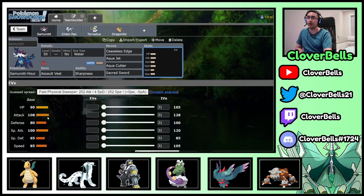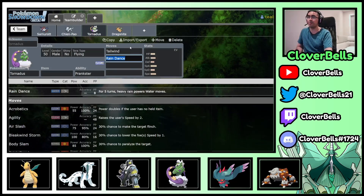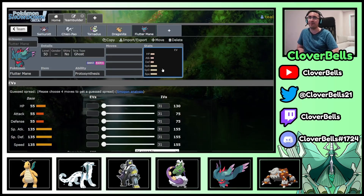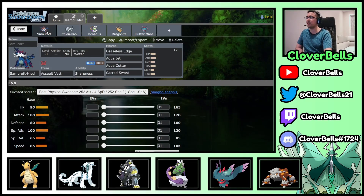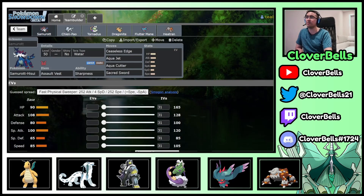Tailwind gives you speed control on the team. Flutter Mane is a great addition — it's the strongest special attacker in the format, and Substitute is a really good option on it right now. I'm adding Heatran for triple typing with Tera Grass, giving a Fire-Water-Grass-Dragon-Fairy-Steel core. Heatran can play against Urshifu and Flutter Mane with Flash Cannon, and with Tera Grass it can do something against Urshifu. This is a relatively solid hyper-offensive build for Samurott.